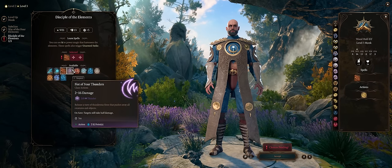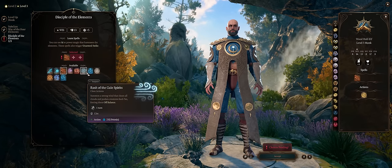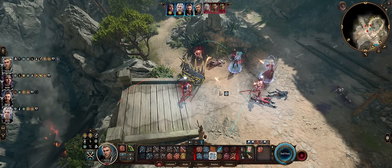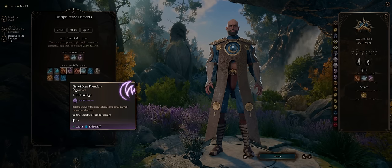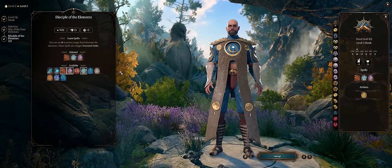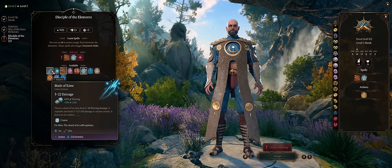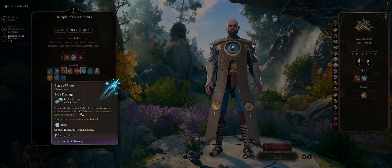The other Disciple of the Elements skills are there for style, flavor, or utility. Rush of Gale Spirits has good range — a big line in front of you, wide enough to push enemies back and force them off balance for advantage on attacks against them. However, it costs 2 ki points and enemies can resist it. Fist of Four Thunders is essentially the same as the level 1 Thunder Wave spell but with a much shorter area than Rush of Gale Spirits. Water Whip can bring enemies close, but you have range with Fire Snake anyway. Blade of Rime is like the Ice Knife spell and can hit multiple enemies, though they can save against it — cold damage can be doubled if enemies are wet.